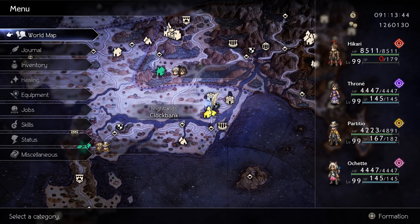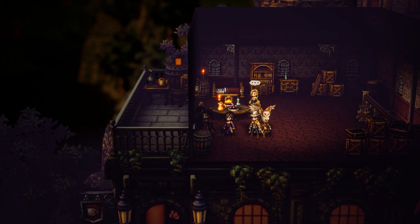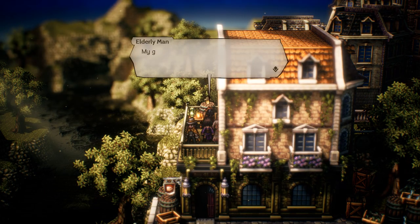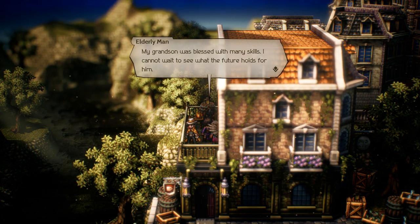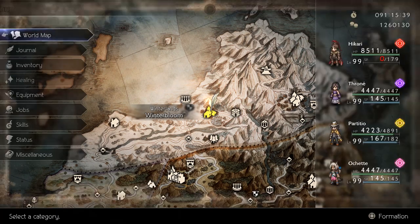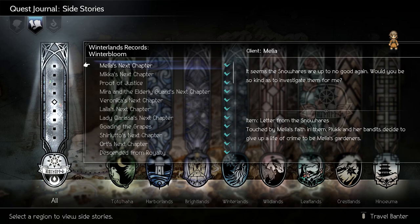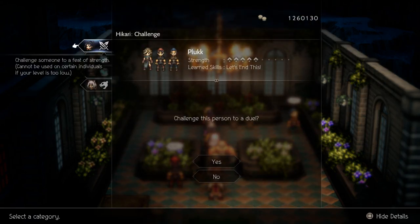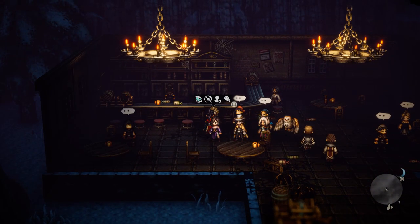The battle-tested dagger can be farmed at Clock Bank, at the tavern on the top floor. Battle the elderly man — he will have a 2% chance to drop the battle-tested dagger. You can purchase the battle-tested dagger at Winterbloom, and this is after completing Cassidy's main story and also completing Melia's next chapter side quest. After doing so, you can come into the garden and talk to Pluck, and she will have the battle-tested dagger.